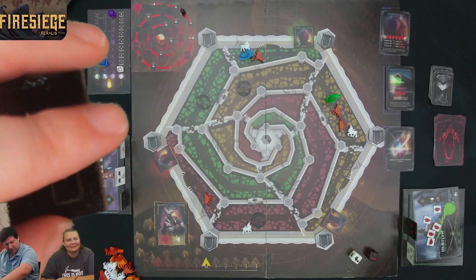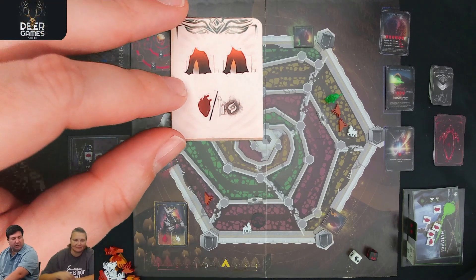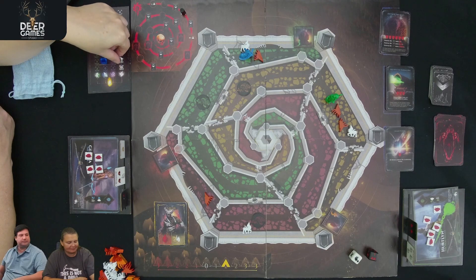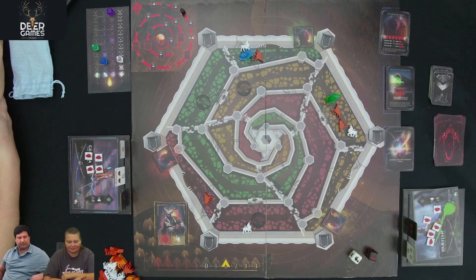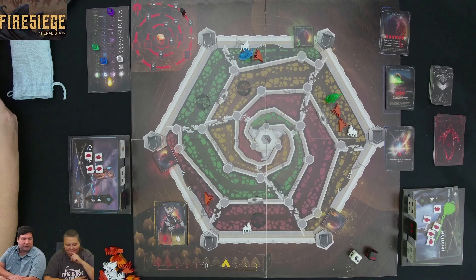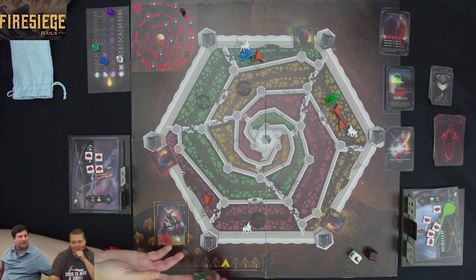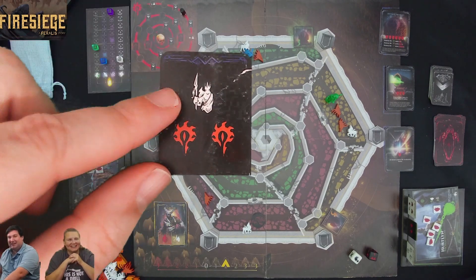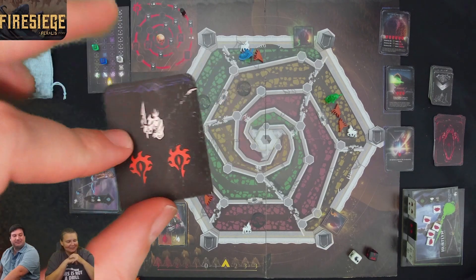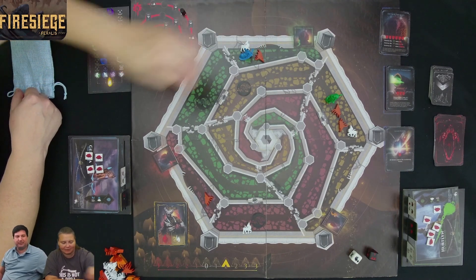Flipping to the good side of that tile: improve morale twice. Since I'm at full health, I'll get one white energy instead. Now it's Kim's turn again. She picks a tile and gets one Velkin action. She needs to attack the hunter before attacking the nest. She decides: he's going down.